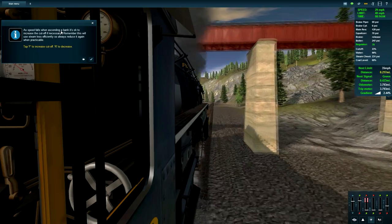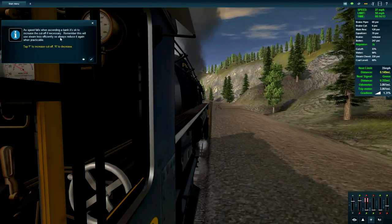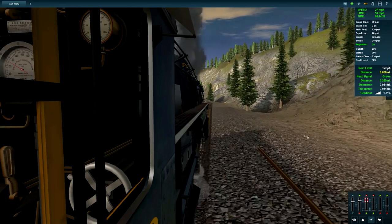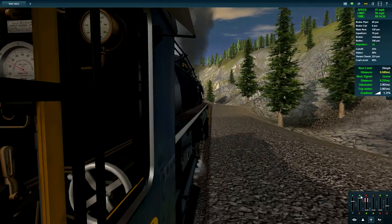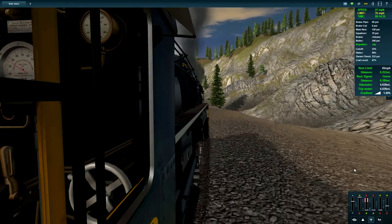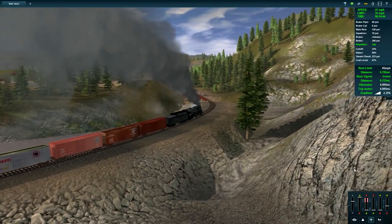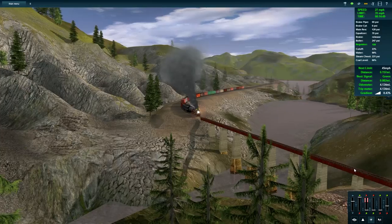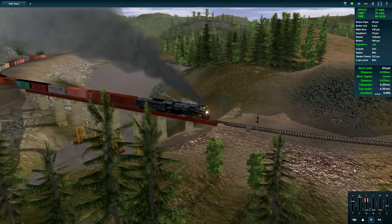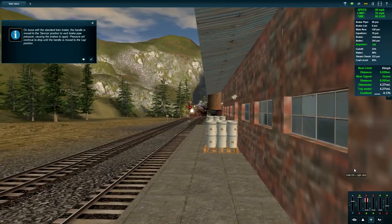As speed falls ascending a bank, it's okay to increase the cutoff as necessary. Remember this will use steam less efficiently, so always reduce it again when practicable. Press F to increase the cutoff, R to decrease. So basically it wants me to use the cutoff as my throttle now. On locos with the standard train brake, the handle is moved to the service position to vent brake pipe pressure causing the brakes to apply. Pressure continues to drop until the handle is moved to the lap position.